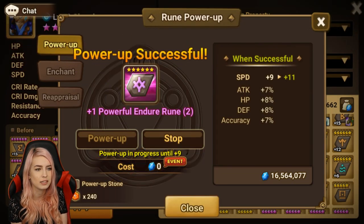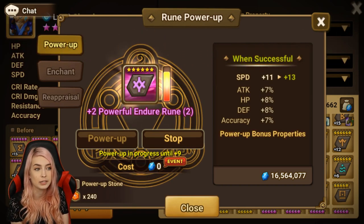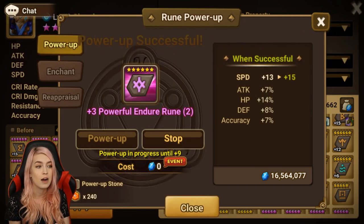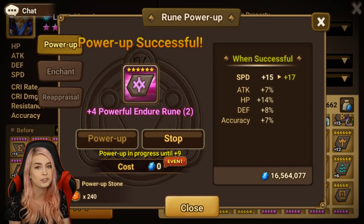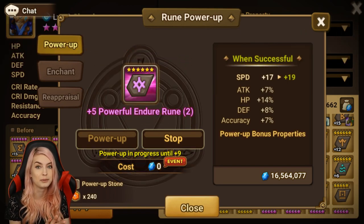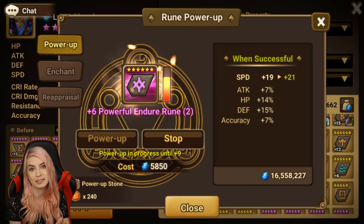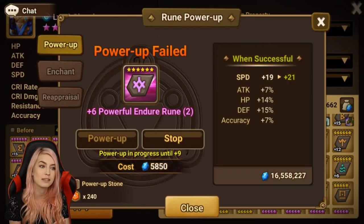So this one being a hero, I'm just going to put it to 9 and then 12 later. It is honestly the best time to go through your runes. I'm at 662 on this account out of 700, and I plan to go through every single rune, put it to 6 at least for free, and then go through and sell and clean out what I don't need. It's the best time to clean out your runes.